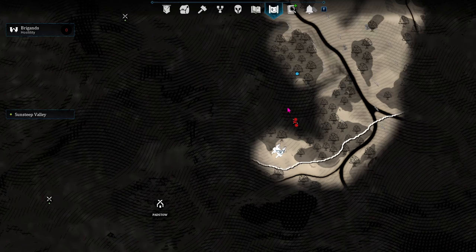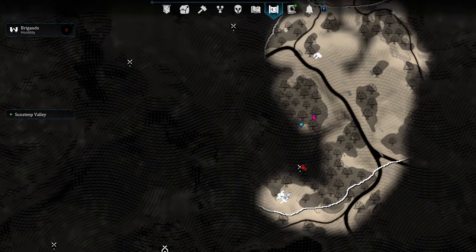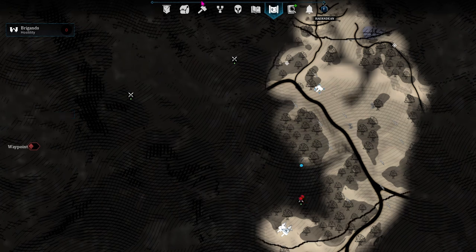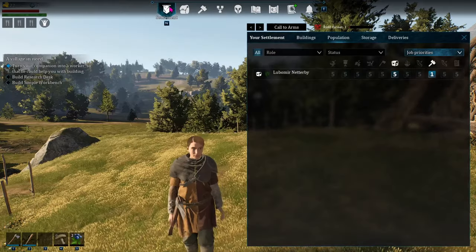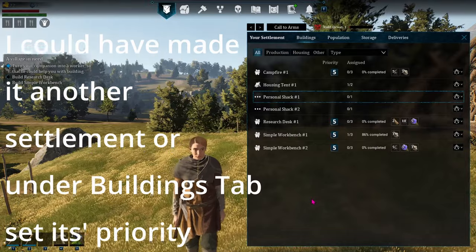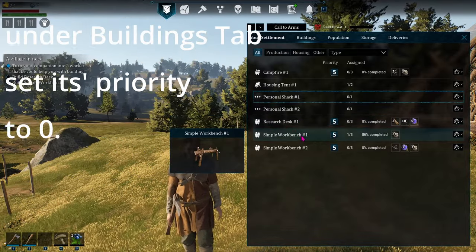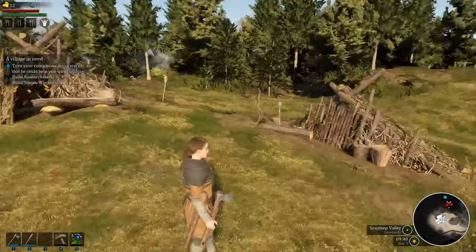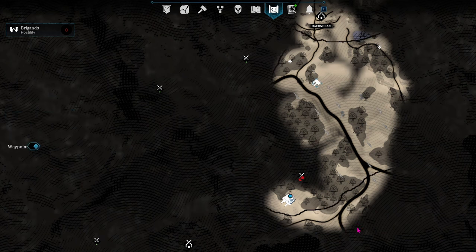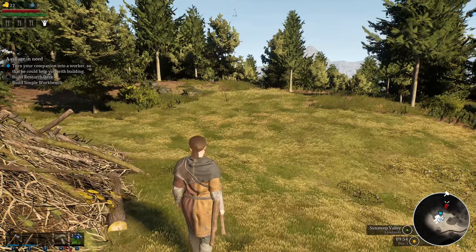Where's Lubomir? Why are you over there? Son of a biscuit — I left that workbench not done, and he thinks he needs to be building that, so he went over there to build that. Can I delete that from here? Personal shack one — I'm going to have to go delete it. I shouldn't have put that down. Lubomir, you're right by the raiders — are you going to bring him over here? That was close, friend. I'm going to have to go delete that because he's going to keep trying to build it.